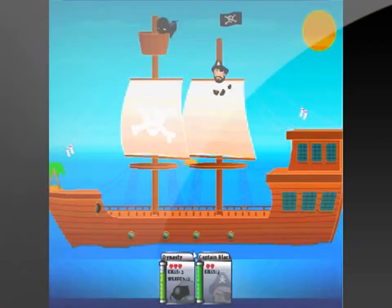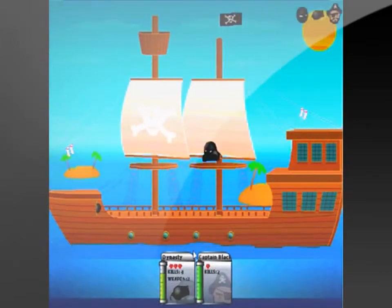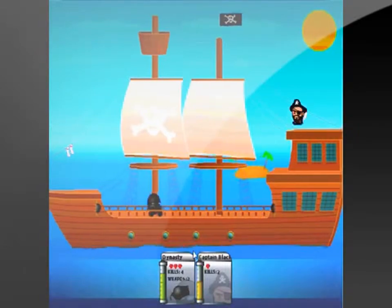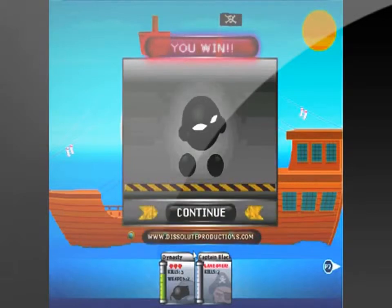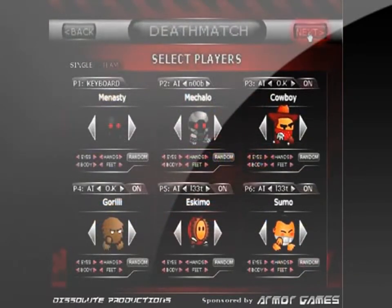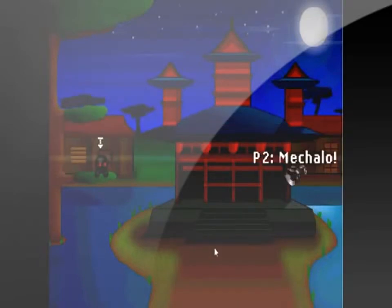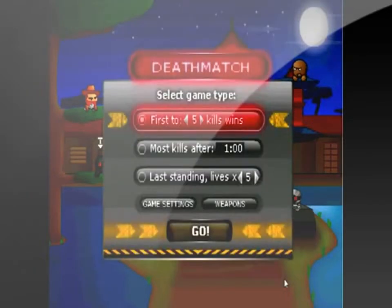This game gets 2 stars for the gameplay and the fun. There are 3 different game modes: campaign, death match, and survival. In campaign, you go through each level trying to defeat that enemy, and once you defeat them a certain amount of times, you unlock a new weapon and a new character. In death match, you can set up a match however you want — you can choose how many players, how many points needed to win, and what characters and stage. In survival, you try to defeat as many enemies as you can without dying.